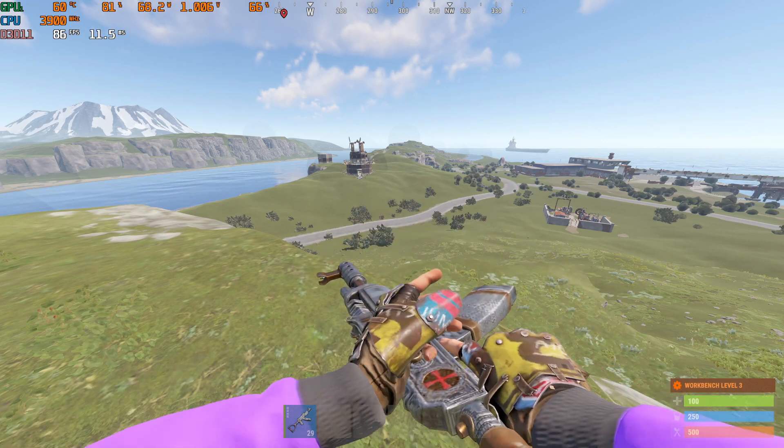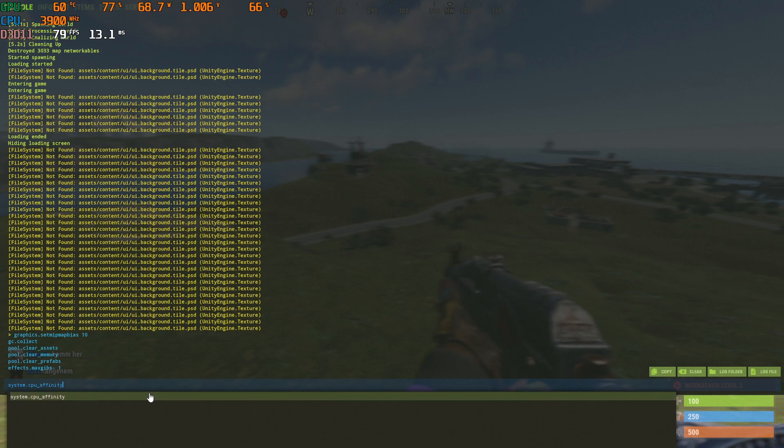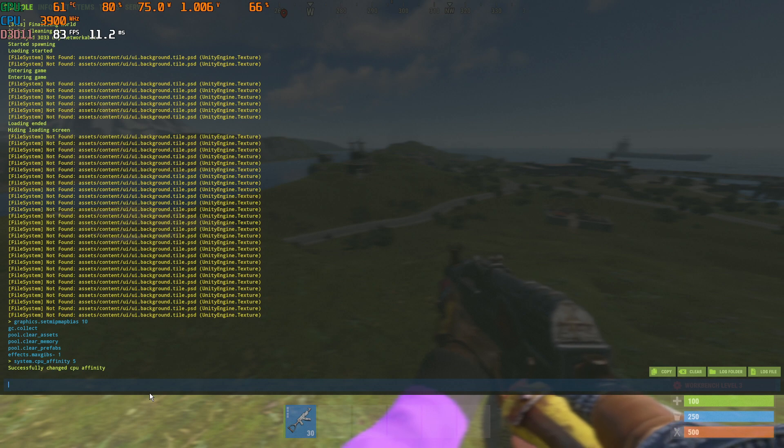So next, press the console again and type CPU. After you type CPU, press CPU affinity. If you have 4 cores, or 8, or whatever number of cores you have, play around with that number. I have 4, so I'm going to start with 3, then 4, then 5, and see which one gives me the best FPS. As you can see right now I have 83 FPS. I'm going to put in 5 — and it's staying pretty much the same.